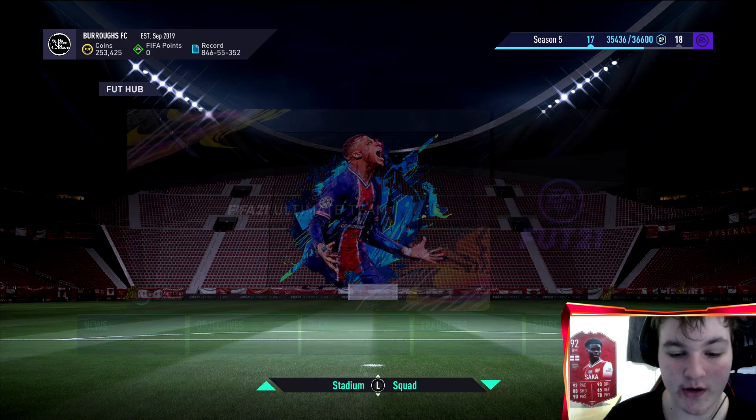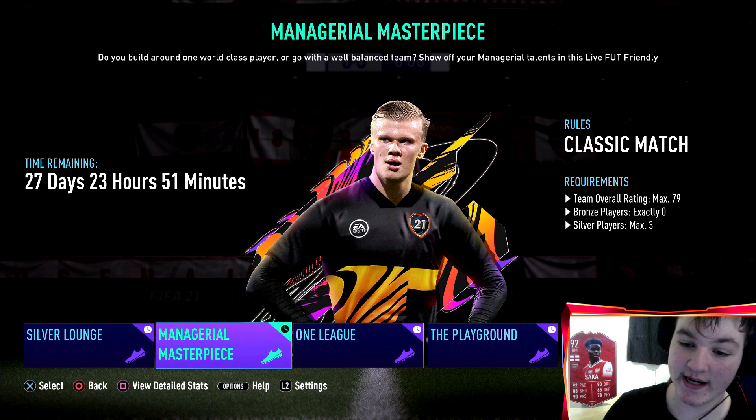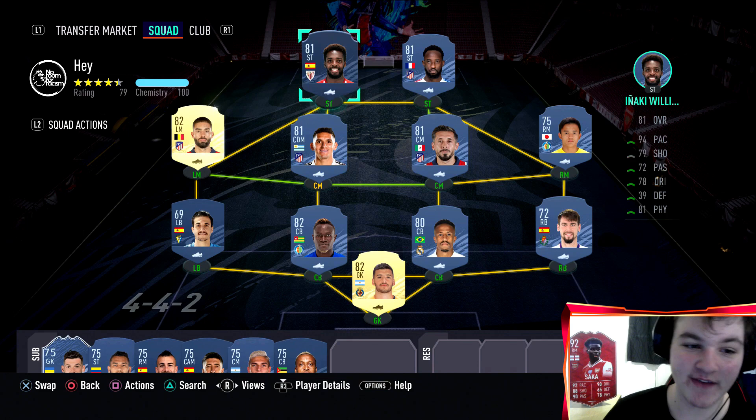Let's hop over to Managerial Masterpiece and build a squad. One heads-up: they have recently upped the rating from 77 to 79, so it's now a team overall rating of at most 79. You can have no bronze players and at most three silver players.